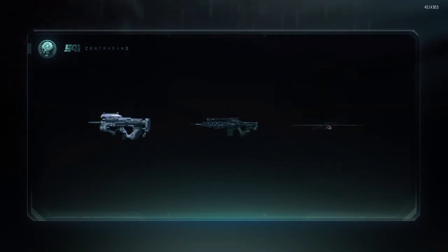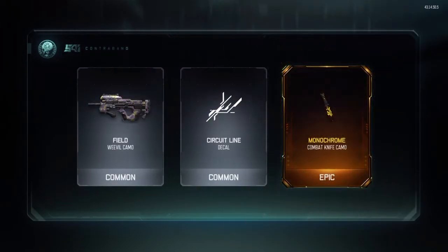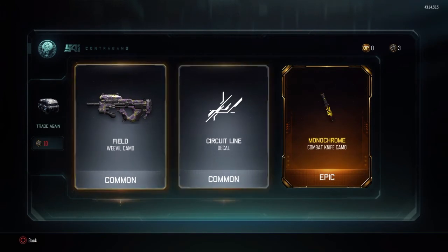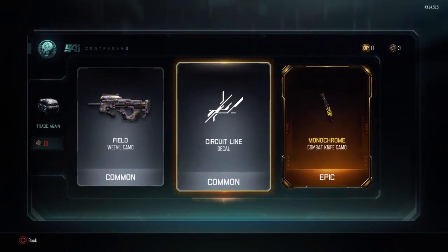Got enough for one more common. Here we go guys, final Supply Drop. Monochrome knife. I can call it out, you know. That's quite nice actually, when I get to use a combat knife - that's pretty sick.